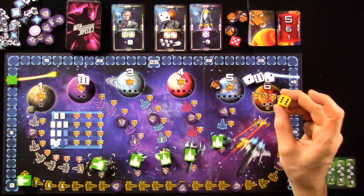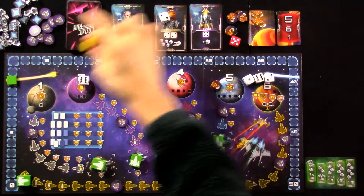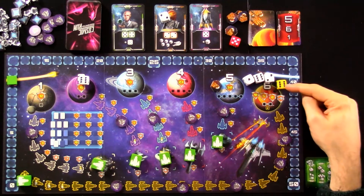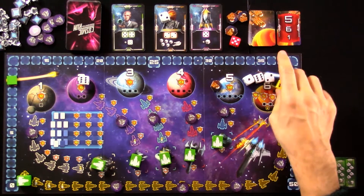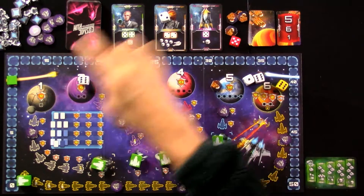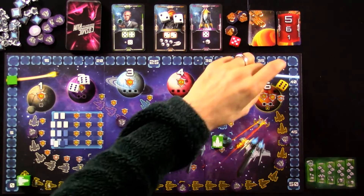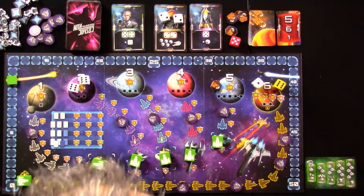If you assign your yellow die anywhere else, it functions exactly the same as a white die. But if you assign your yellow die to planet six, you get to move forward as many spaces as the die says. Since I've got a six, I want to move forward six spaces. Actually, I'm going to rethink this — I'll put this one over here as well, so I can move six plus one unique white die. That's going to move me seven spaces. In one roll, I've used all my dice.